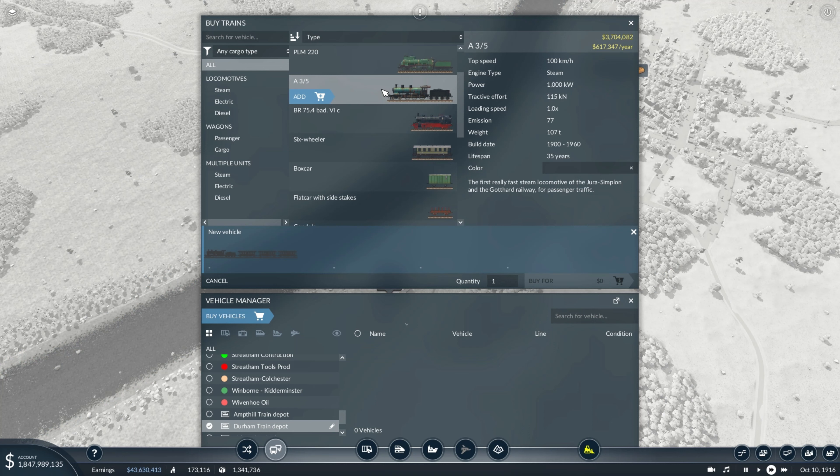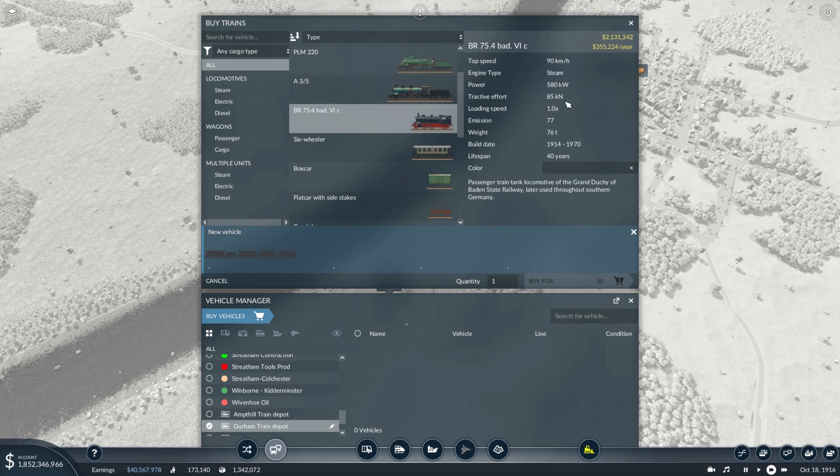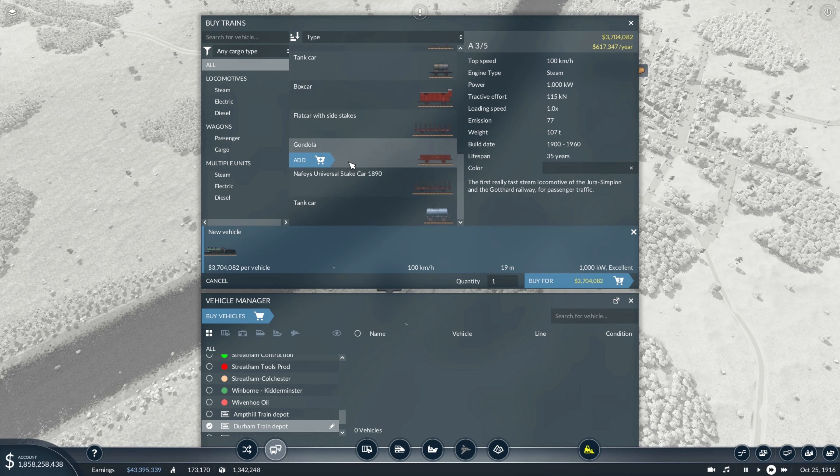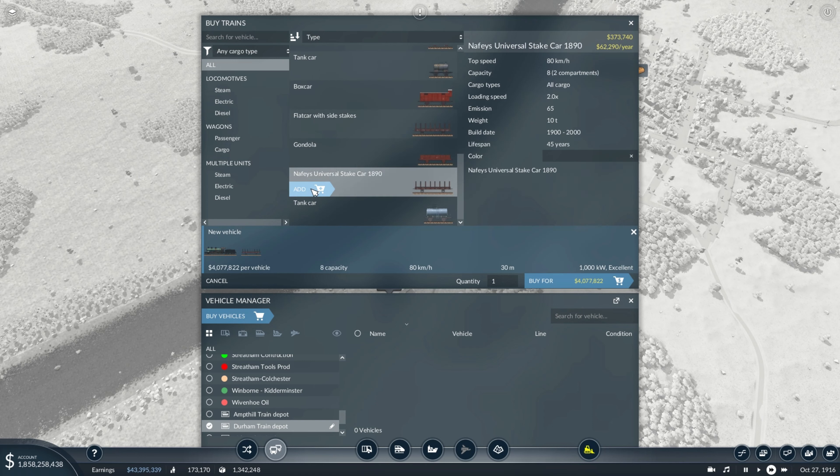A depot — a depot is great. And now we are back to normal speed again and we're gonna put in some trains here. Looking at these trains, the A3-5 is the better one. Even though it's a passenger train, it's better than the other one at hauling goods — at least long ones.